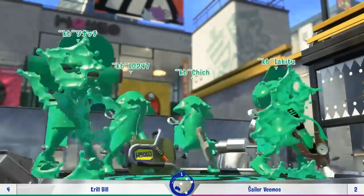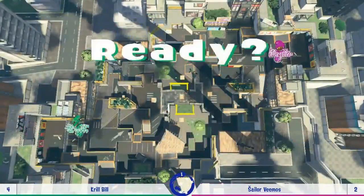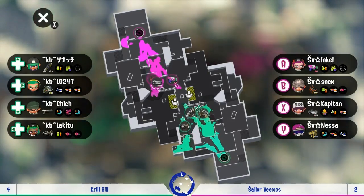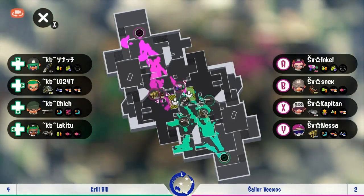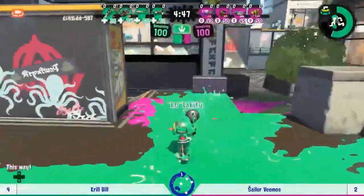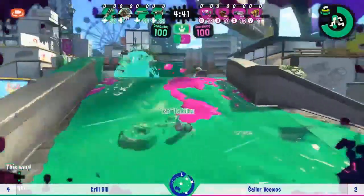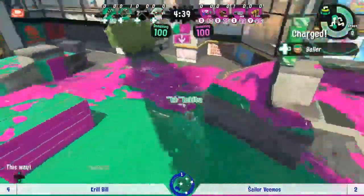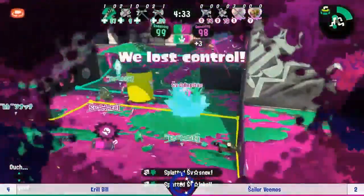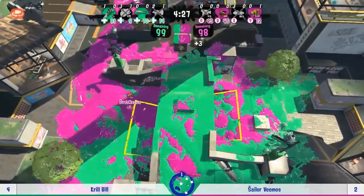Looks like we're not getting our wish granted — some interesting new weapons coming out actually. That Slosher Deco — I don't think we've seen it at all this match, but it's a good pick for this one. It can do a lot of damage up on the bridge — so much painting power with the sprinkler and being able to do a Baller from above is always fun on the zone. Given there are two Ballers on Sailor Vimos they're potentially going to try and time them to cut at the same time.